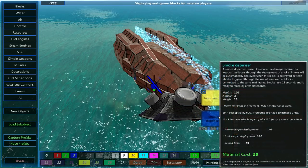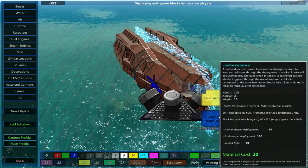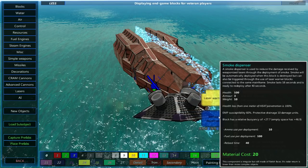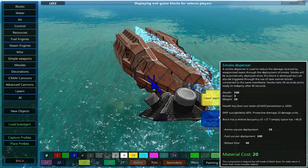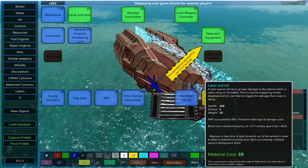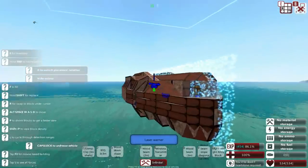Already, lasers are fairly weak underwater. I think there may be a way to augment this, which I will look into in a second, but either way smoke dispensers will make this lovely craft incredibly difficult to kill from laser damage, so that will be very, very nice indeed. Since we are still building out of wood, any extra defence is very, very welcome.